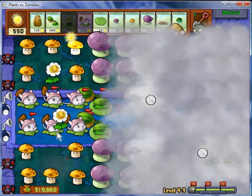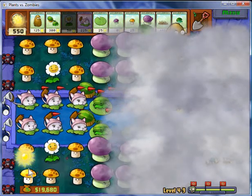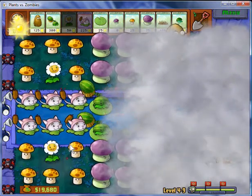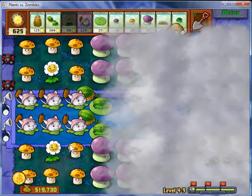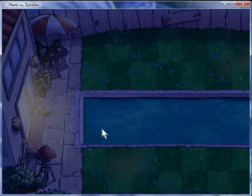We noticed one little special thing here — those little guys are throwing spikes at things in the dark. What they are is the cattails, and they throw two spiked tails at every zombie every couple of seconds or so.